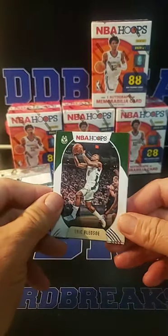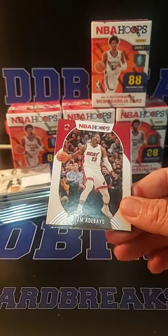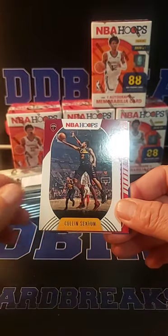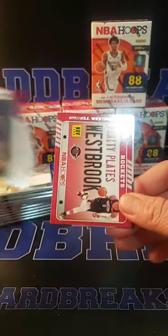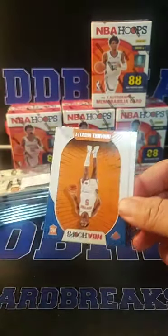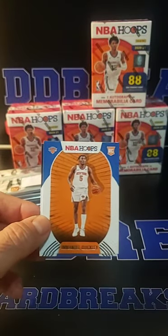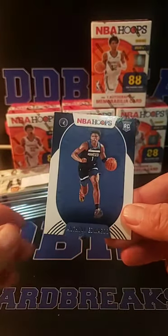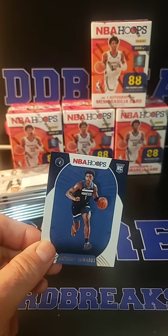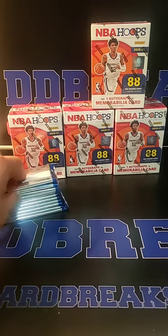All right, first pack: Bledsoe, Zach LaVine, Bam Adebayo, Michael Porter, Colin Sexton, Vanity, Russell Westbrook, and Emmanuel Quickly. Nice one for the Knicks. And Anthony Edwards — so the first pack we go with Anthony Edwards for Reed as well. So a nice pack for Reed.